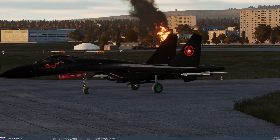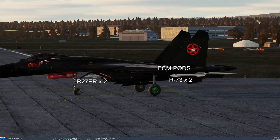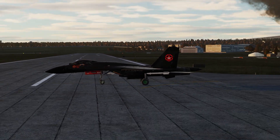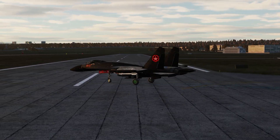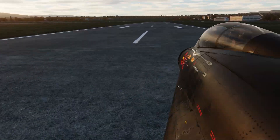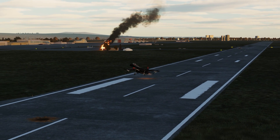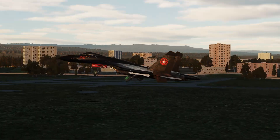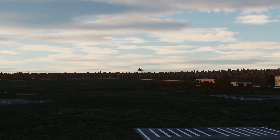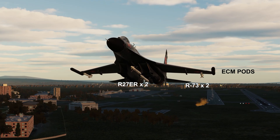You can see me taxiing out here on Growling Sidewinder. I've got a couple of R-73s, a couple of ECM pods, and two R-27 ERs. I went for this configuration because I want to be as light as possible — this was going to be a quick flight, with only about 20 minutes left on the server. Light loadout means you're super quick and can reach launch parameters fast. There are our two R-27 ERs, two R-73s for close-up, and some ECM pods.